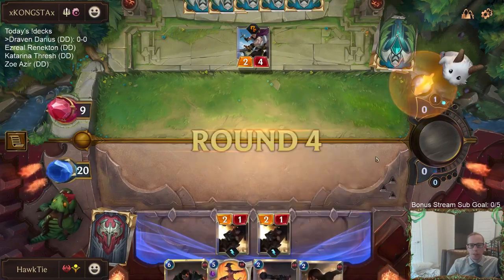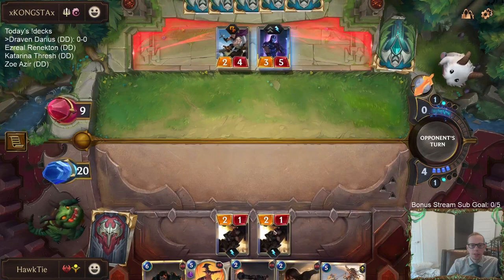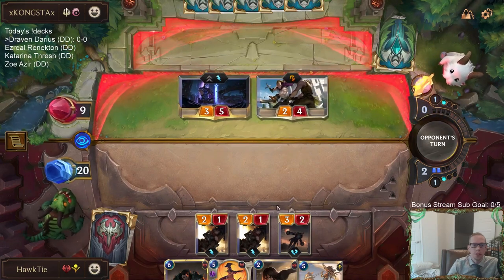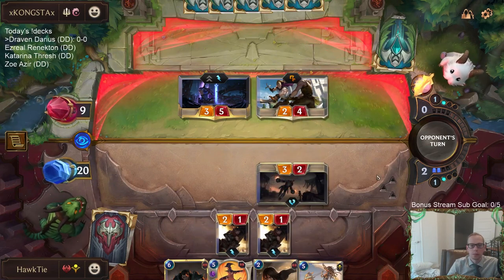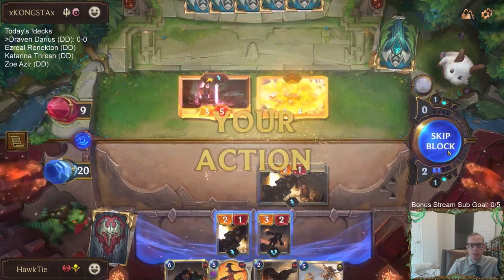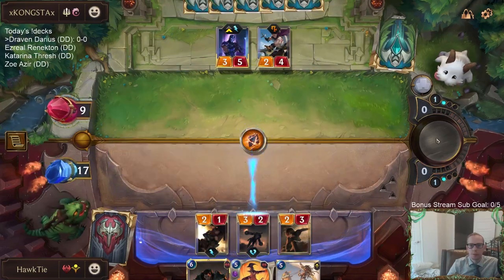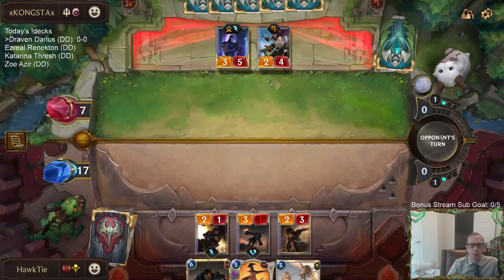Now next turn we got Grenadier plus Demolitionist, and then the next turn Ruin Runner, then the next turn Darius. They should take Saboteur - otherwise I get to attack with these and do damage. Yeah, they should take Saboteur. That is the perfect three-four curve for them - Protege, Shen - and we are still doing good, we had a good mulligan.